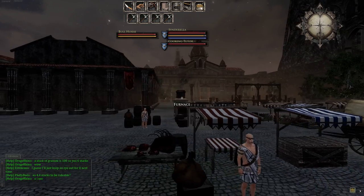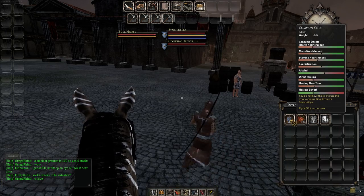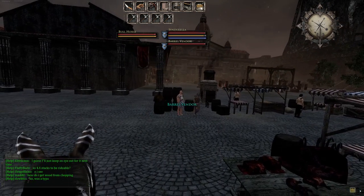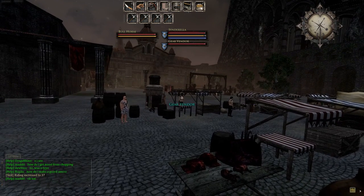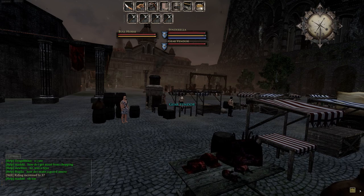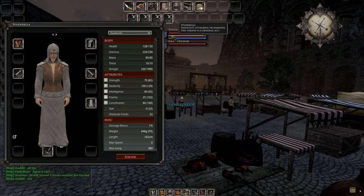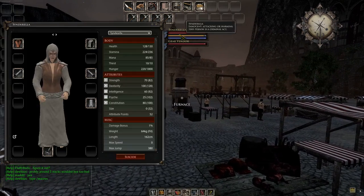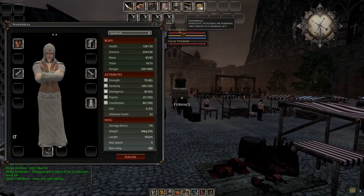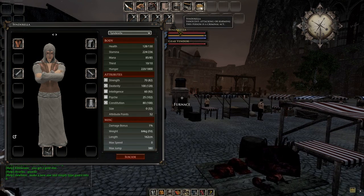There's another gathering tutor and a cooking tutor — don't worry about cooking unless you're going to be a cook. That guy right there sells portable campfires. You sleep at campfires to regain stats — notice that gray bar; if you run around without eating, that gray bar would reduce your maximum health, mana, and other stats. That second bar is your health reserves. I'll get into that in another video.